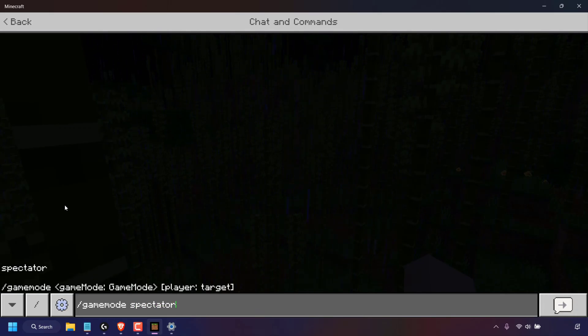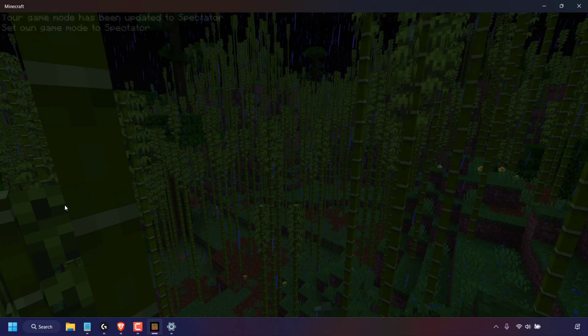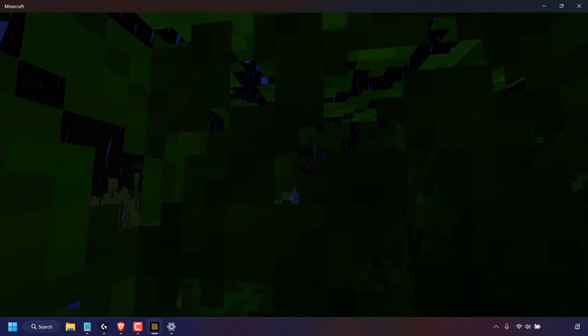Once you've typed that in, hit enter on your keyboard and you'll have changed the game mode of your Minecraft Bedrock Edition server. You'll be greeted with a message saying your game mode has been updated to spectator. Now if I hold the space bar, you can see that I can roam my world in spectator mode.